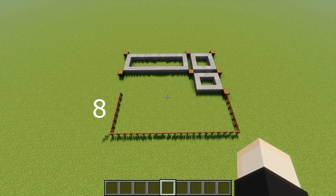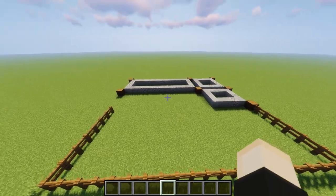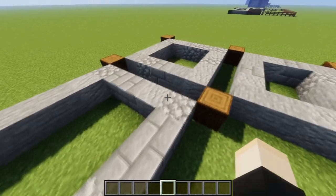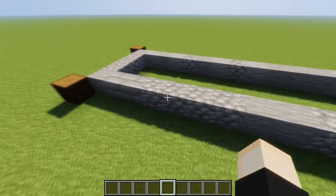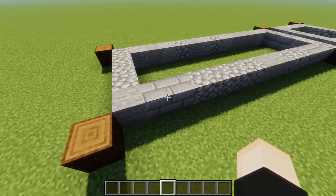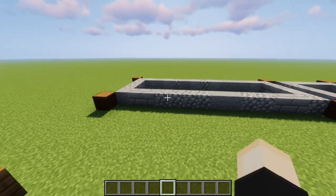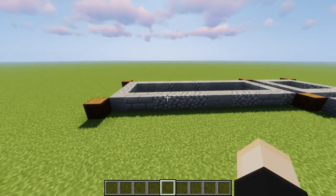Here we go with the first step. I'll toss some numbers on the screen so you can see the lengths. The wood pillars are going to outline the pillars going up the sides of the building, and the stone is going to be randomized for our walls. For the walls, use stone brick, cobblestone, stone, and andesite — mix them all or any combination you want. Just mix it up and make it random; don't use just one block.